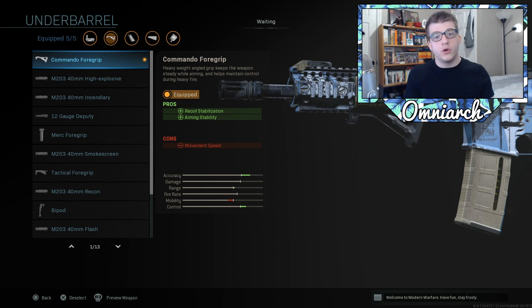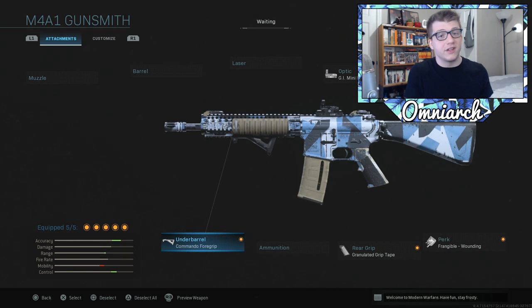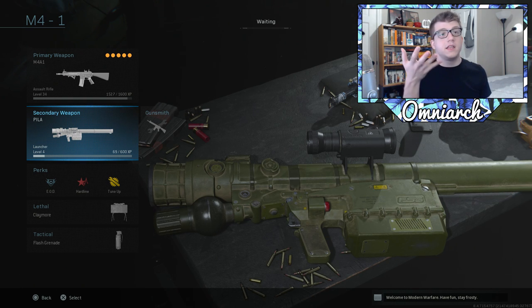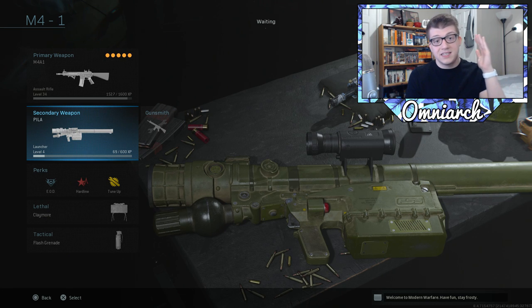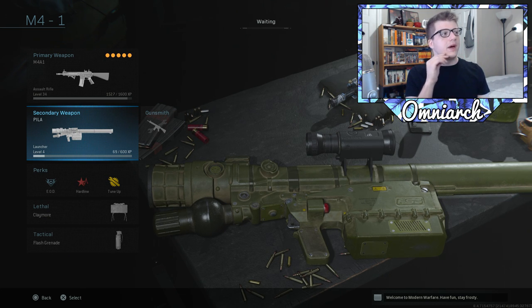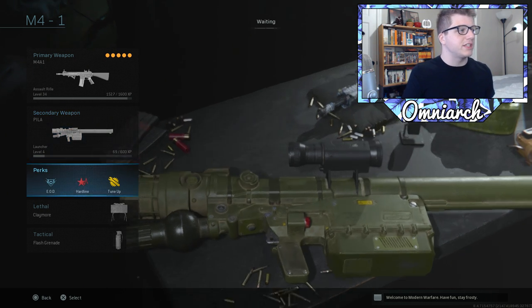So this class is really slow and defensive, for controlling a certain area — that's how a lot of the game plays right now and I'm having the most success with it. For the secondary we have the PILA, which you can use to target enemy aircraft and shoot them down, but you can also fire it directly at people — like if someone's capping B flag and you're in a window, just launch it right at them. It does a ton of damage. You can also shoot down UAVs.